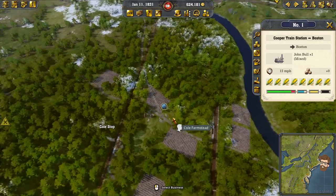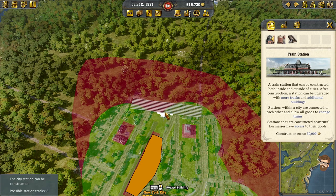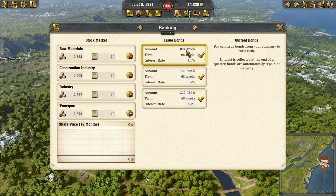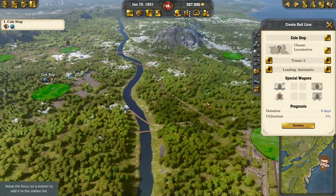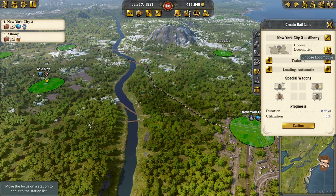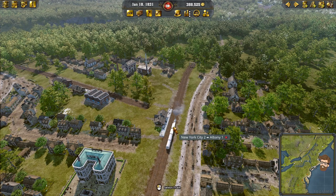Let's hook up New York — I'm going to hook it up this way mainly to block his access going out of the city. I'm going to take out a bond for this. I'm going to do a new rail line going coal stop to New York — this one's just going to be loading freight, and we'll do a John Bull. New rail line going New York to Albany using a John Bull. So now we're going to be able to tap into the clothing industry and the fashion industry in New York. I've got his train station pretty much blocked off, so he can't build over me unless he tries to do something funky and go above or around.